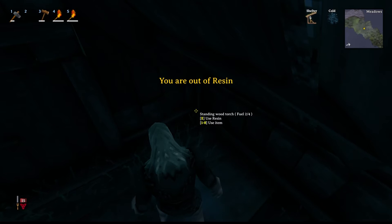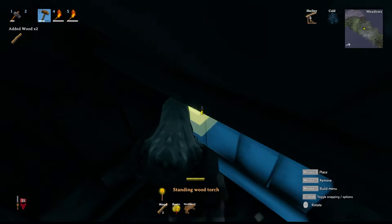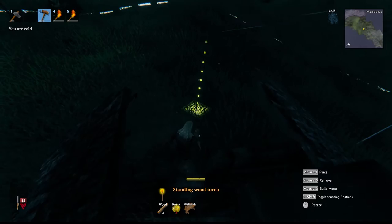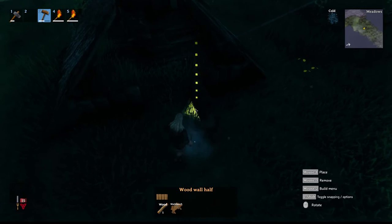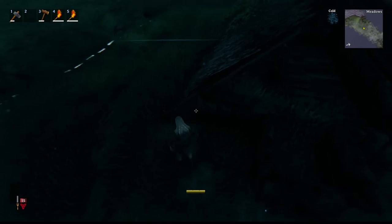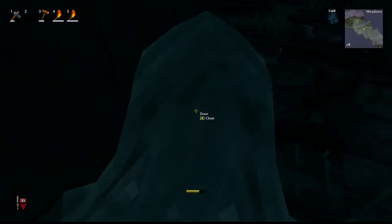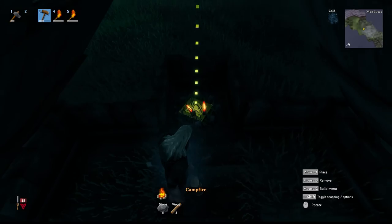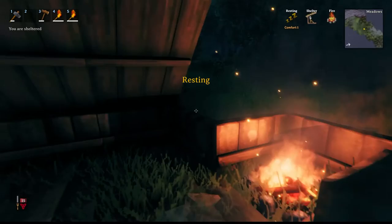We don't have any more resin - and that torch just glitched out, that was weird. Since we have enough stone, I'm just going to build a fire here instead. I want to get this fire down - there we go. I kind of made a little square area here and placed the fire. Now one thing that is different with this game is that smoke will actually generate inside a building.